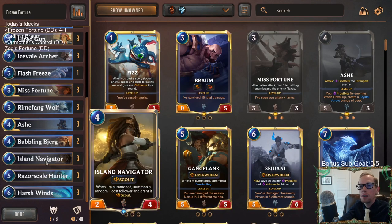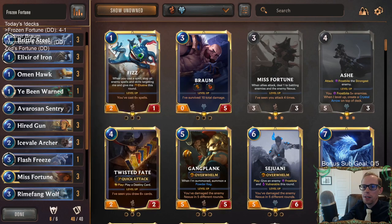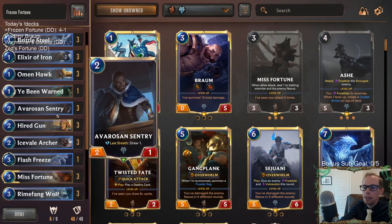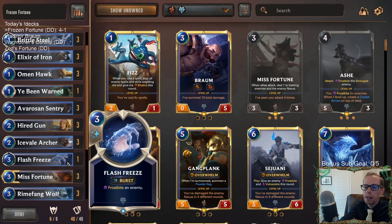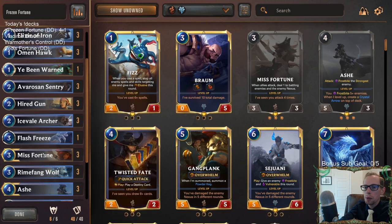I liked how good this deck was in combat — being able to attack multiple times with the Scouts, consistently having Ashe with Babbling Bjerg, and having all these different tricks. Brittle Steel and Elixir of Iron are both amazing one-mana cards to help you get ahead and stay ahead. Honestly, I don't really like Yibin Warned that much — I would prefer a second Flash Freeze over it.